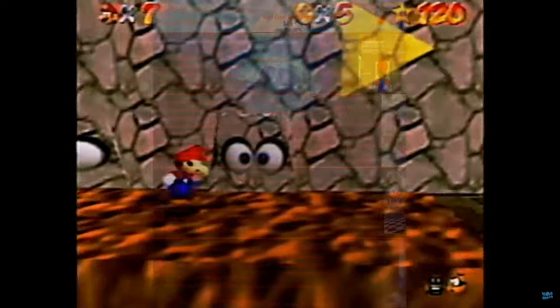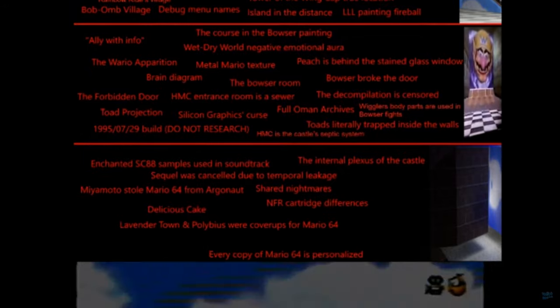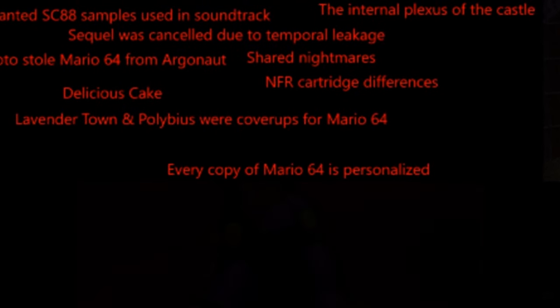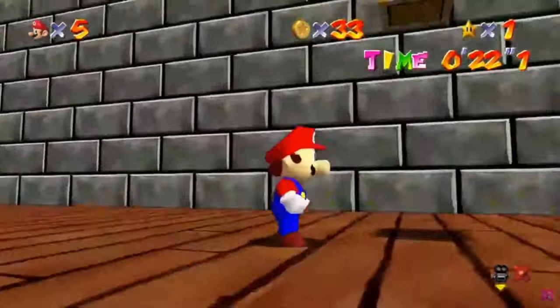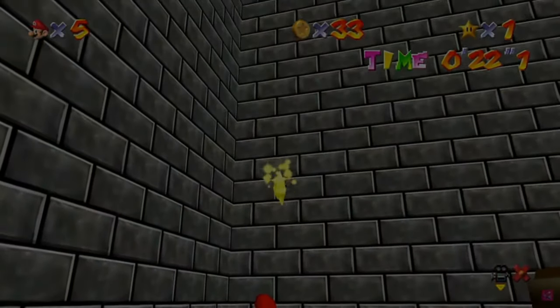We've made it all the way down the Mario 64 iceberg now, except for one more secret lurking below all others. The final piece of the iceberg's puzzle lies within the idea that every copy of Mario 64 is personalized. You can watch the last video in this iceberg series — a deep dive into that very subject — by clicking the video recommended on screen now. If you enjoyed this video, don't forget to leave a quick like and subscribe if you want to see more. Thanks for watching, have a good one.